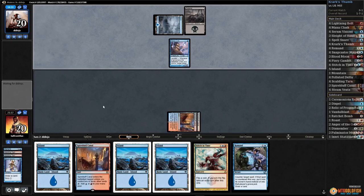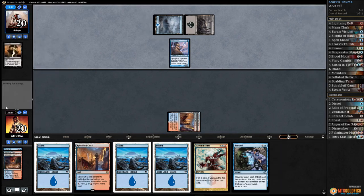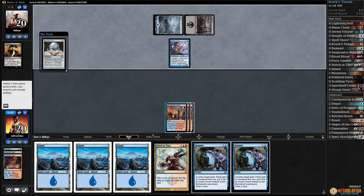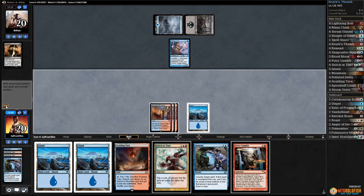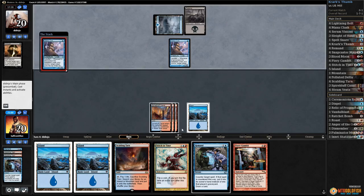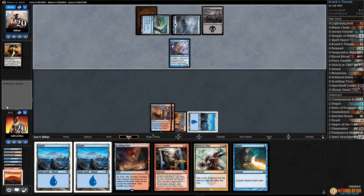Opponent passes. We keep drawing Remands. Mesmeric Orb — I'm gonna Remand that. Another land — come on, Krark's Thumb. Fiery Gambit will be good if we find a Krark's Thumb. Maybe Hedron Crab — let's Remand it. And a hideaway land to do some milling — come on, don't mill our Krark's Thumbs.